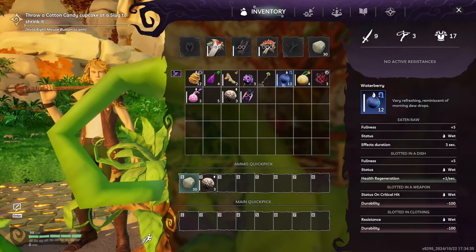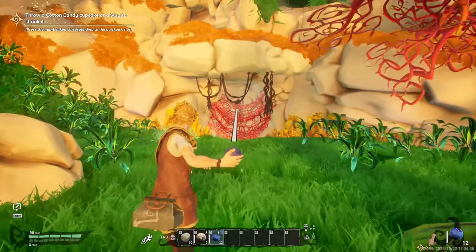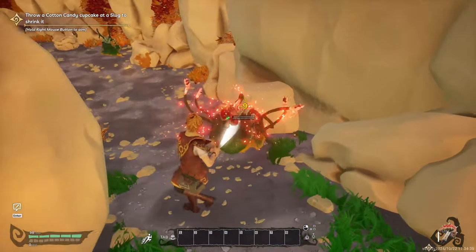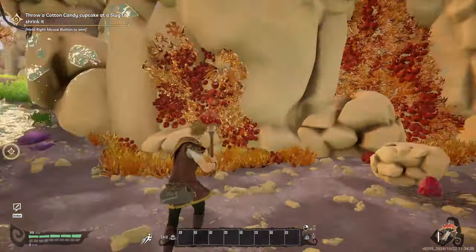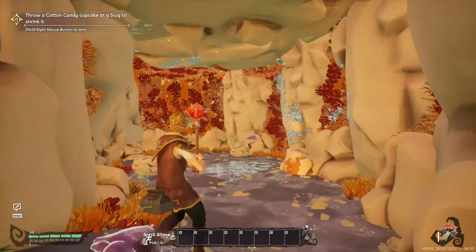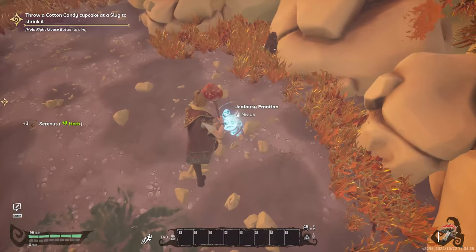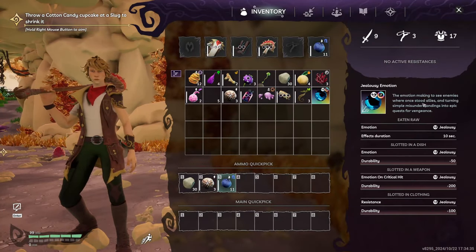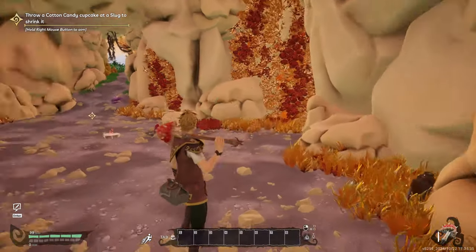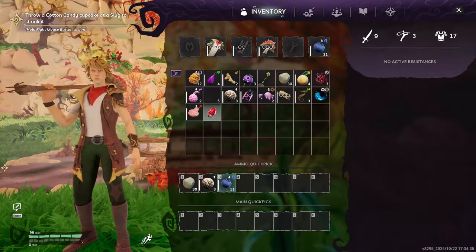I noticed the water symbol on these berries, and it looks like we can assign them to the ammo slot. Right-click and throw - that actually worked! Let's kill this sluggy boy. There's some snail slime. I picked up the jealousy emotion - 'the emotion makes enemies where once did allies, turning simple misunderstandings into epic quests for vengeance.' So we can use emotions against enemies - that's pretty new!